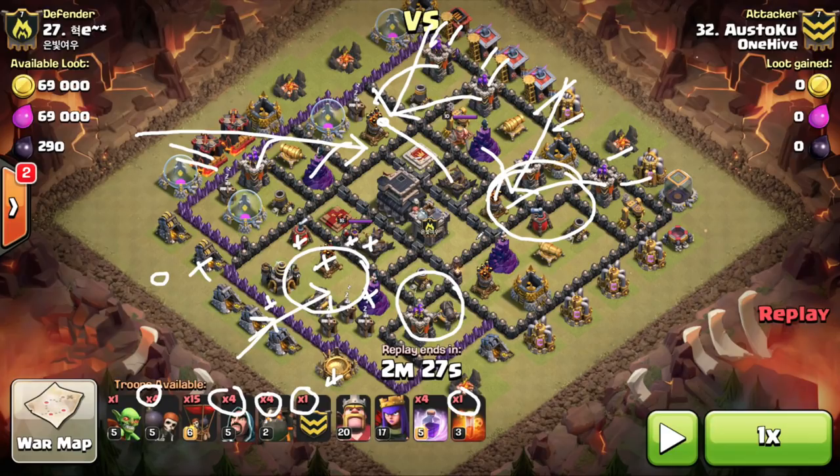Think about it this way: two balloons dropping two bombs on an archer tower kills it — the rage's bonus damage is wasted. But two balloons dropping two bombs on an X-Bow might not kill it without a rage. With a rage, it's dead. That's why rage placement matters. As for air sweepers, they're really nothing more than an annoyance. If you can take one out with your kill squad, great, but as Stoku works a clockwise motion, he'll have balloons coming at the sweeper from behind — not a big deal.